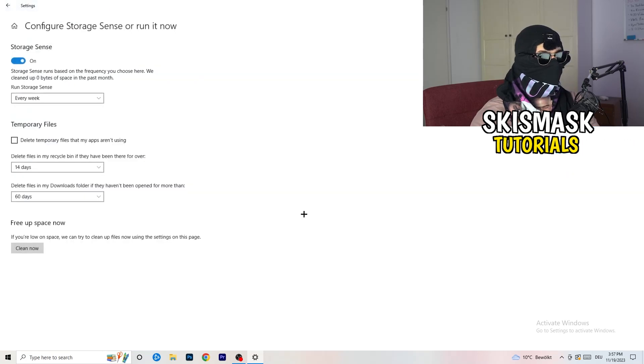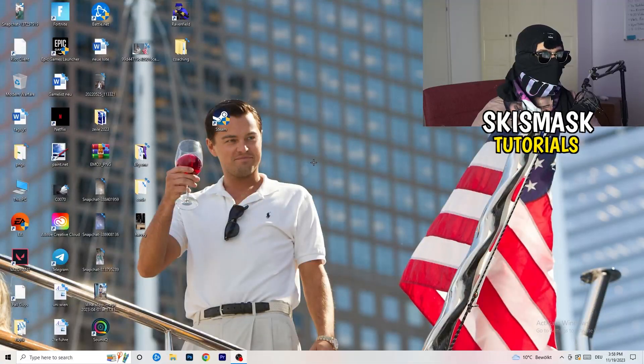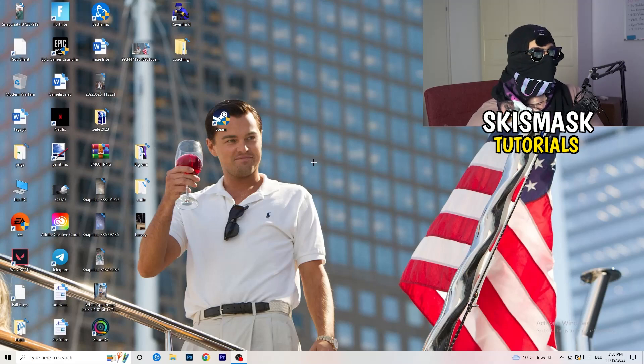Go to Storage and click on 'Configure Storage Sense or run it now'. Copy my settings — I have it set to run every week, with 40 days and 60 days for other options. Running Storage Sense will delete every temporary file on your PC, freeing up storage and helping your general performance. Once finished, close this and restart your PC.